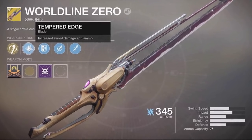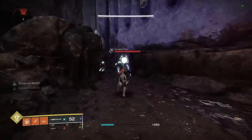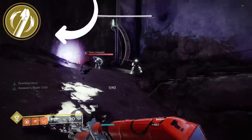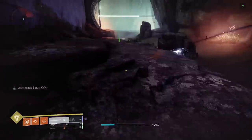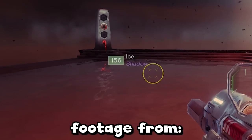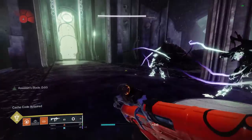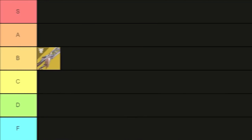Up next is Worldline Zero, which used to be a king back in the day. The Warlock skating and Worldline nerfs made this thing go from hero to zero, but it's still great for launching players during speedruns and the Tesseract perk actually does massive amounts of damage. However, Eager Edge kind of makes this more obsolete since you can perform launches with that and save your exotic slot. Nowadays it belongs in D tier.